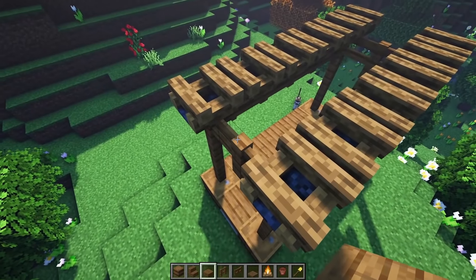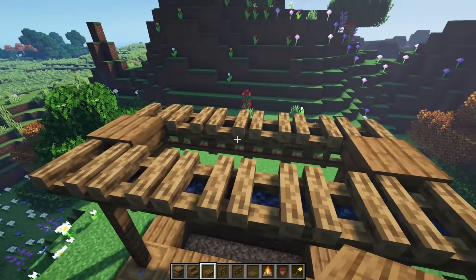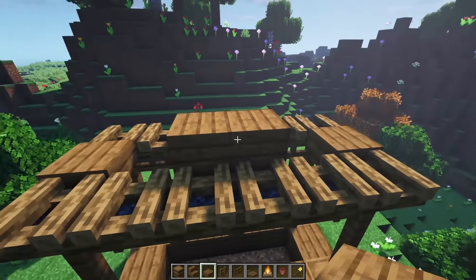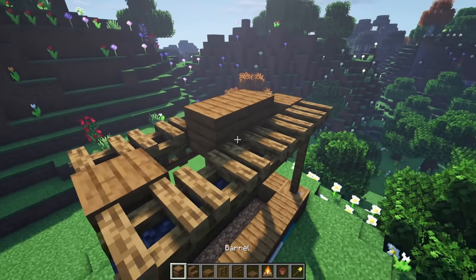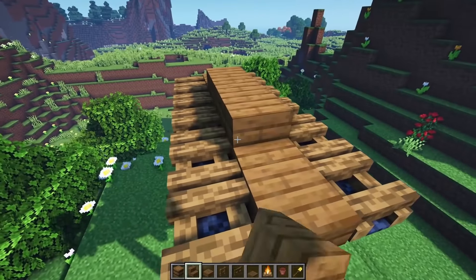On top of this fence, put a slab. We're going to put another slab right here on this side. Here, we're going to place two slabs in the middle and then go up by two — so technically make that into a full block. We're going to grab a stair facing that direction and another stair facing this direction.